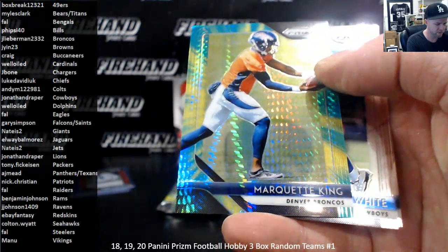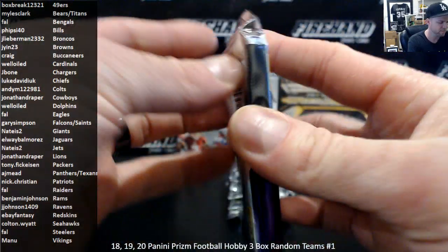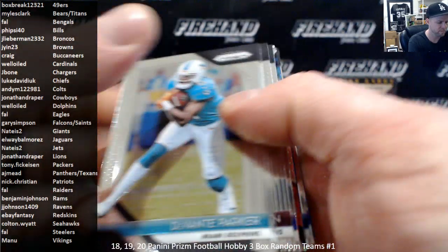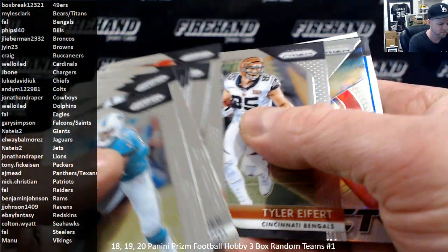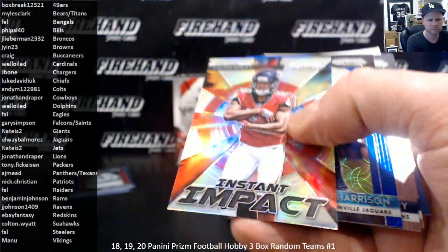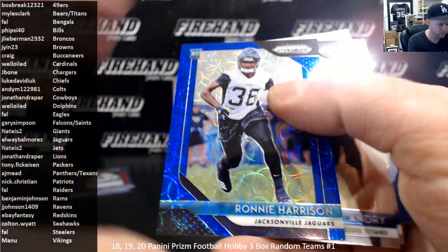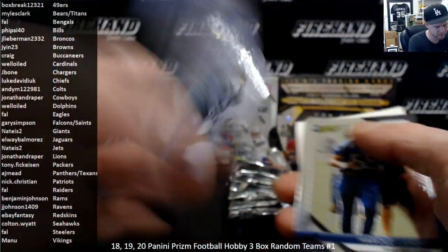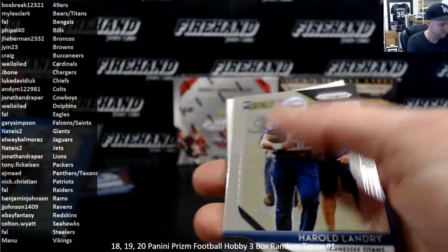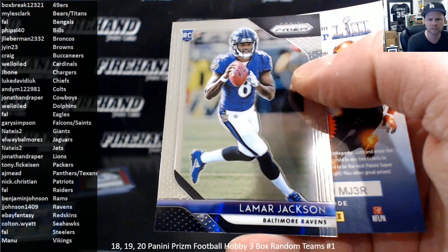Green Hyper Marquette King for the Broncos. Mike White and Josh Adams. We got an Instant Impact silver of Calvin Ridley — Gary and the Falcons. Blue Scope Ronnie Harrison of the Jags, numbered to 99. Harold Landry and Action Jackson rookie for the Ravens — Jay Johnson.